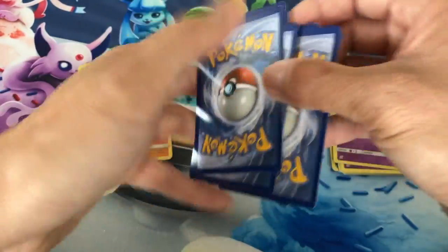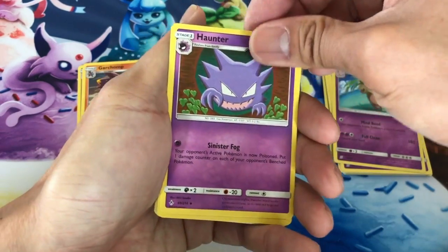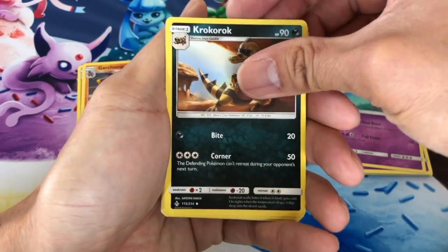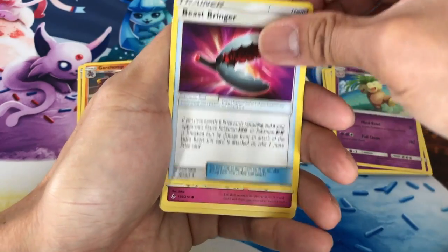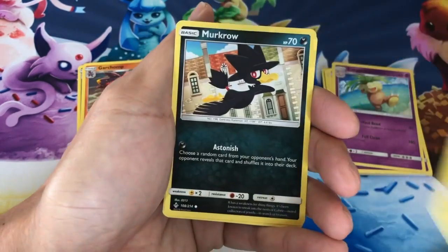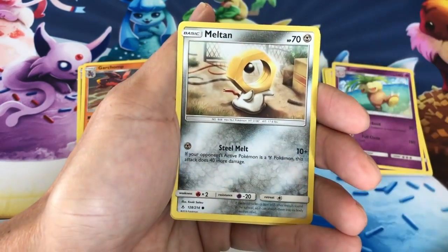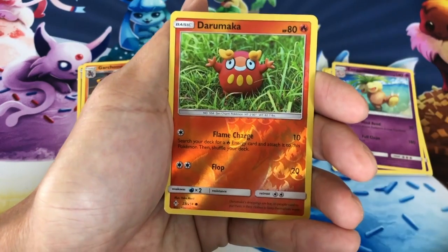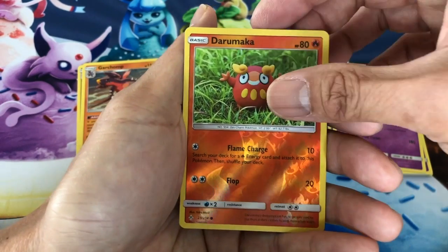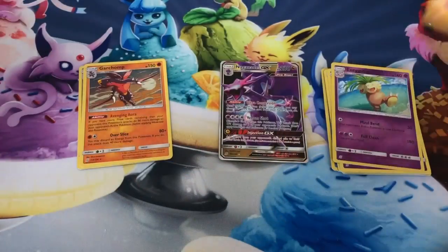Let's pull the Reshiram Charizard from these two packs! Pack one: Haunter, Croconaw, Beast Bringer trainer, Togepi, Pikachu, Murkrow, Rhyhorn, Meltan, Darumaka reverse holo, last card Quagsire non-holo.